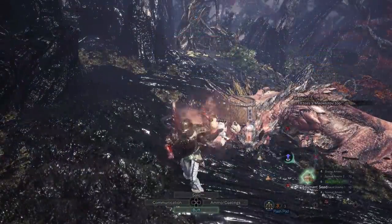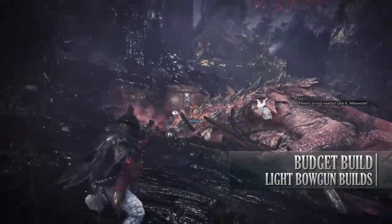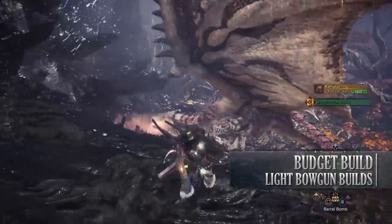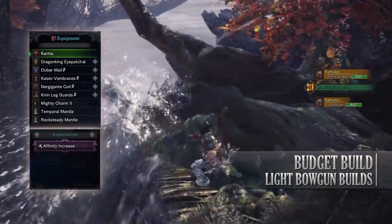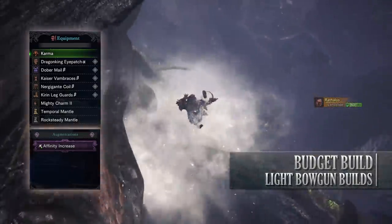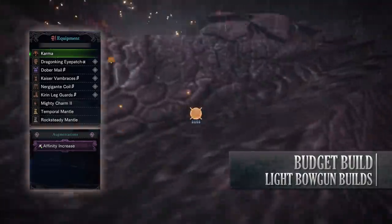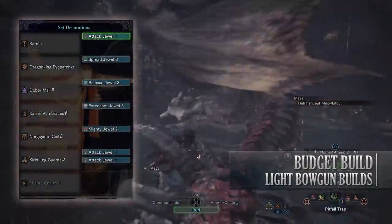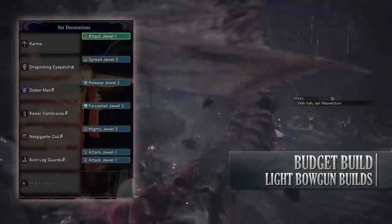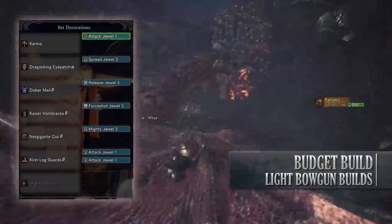Let's move on to the final build which is the Budget build — a build you can create regardless of which version of Monster Hunter World you own, so long as you've got to the end game. For the Light Bowgun budget build I've gone for a build that is just damage focused, utilizing rapid fire normal shots or spread shots. For this build you'll need the Dragonking Eyepatch Alpha, the Dober Mail Beta, the Kaiser Vambraces Beta, Nergigante Coil Beta and the Kirin Leg Guards Beta. You also need the Mighty Charm 2, and for the purposes of this video I'm using Karma — you can use Cataclysm's Trigger instead. If you're lucky, add an Affinity Increase augmentation onto this weapon. As for your jewels, because jewels are hard to come by you can use this build without any of them, but if you happen to get a Release jewel add it, as well as a Spread jewel, 4-shot jewel, Mighty jewel and any Attack or Critical Eye jewels you may have.